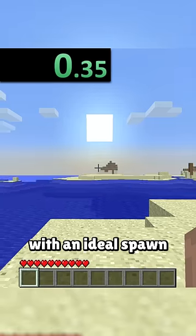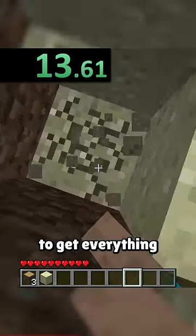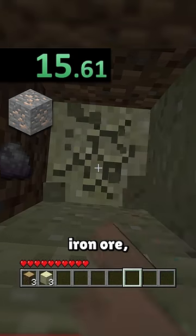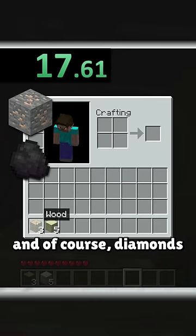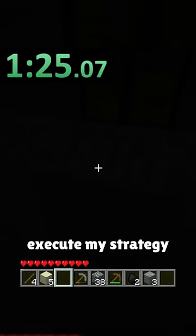The run begins with an ideal spawn directly next to a tree, where I obtained 3 logs. From there, I dig straight down, meaning that I'll need to get everything within this area: iron ore, coal to smelt the iron for a pickaxe, and of course diamonds. I obtained the coal first, and as soon as I mined the 3 iron ore, I'm ready to execute my strategy.